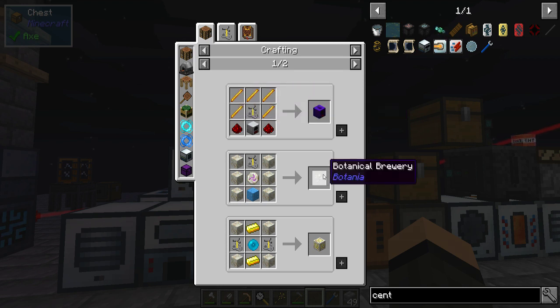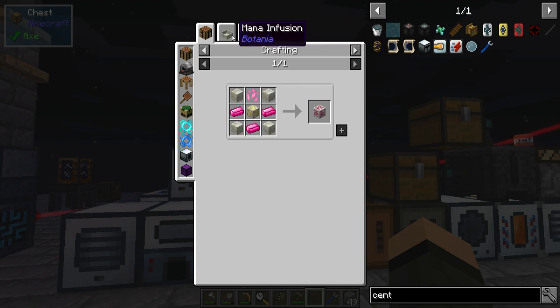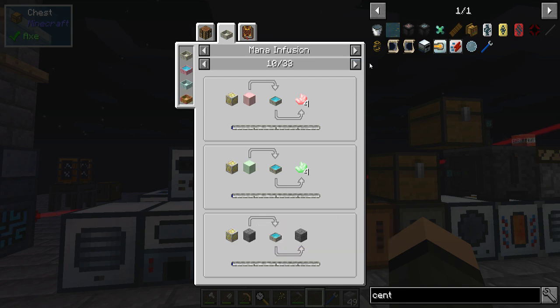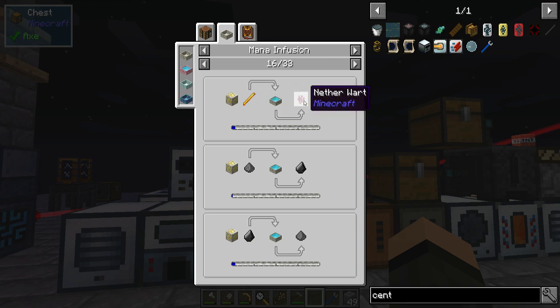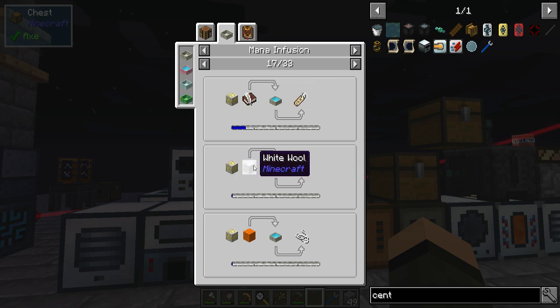Potion generator but I need blaze rods for that. Brewery — alchemy catalyst is probably a decent thing to get into as well. Tiny flowers. So yeah — rotten flesh to leather, wood to wood, sapling to sapling, that could be handy. Block quartz, block smoky quartz and so forth. Stone bricks into chiseled, snow to ice. Fines to lily pads, fish to fish, wheat to potatoes — basically to cycle through the crops. Blaze rod to nether wart — that's a shame.